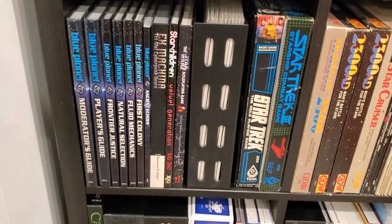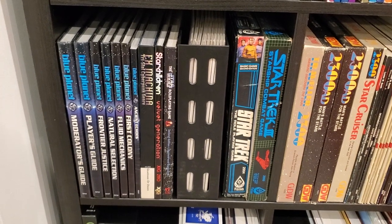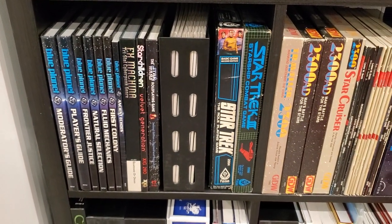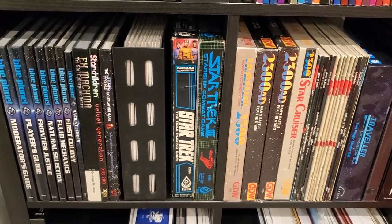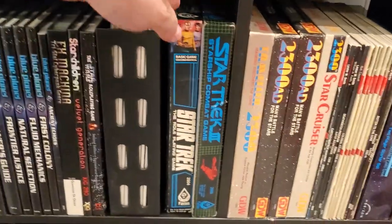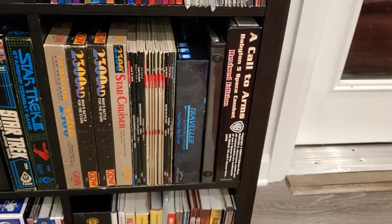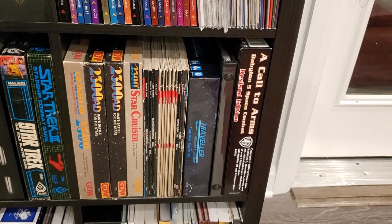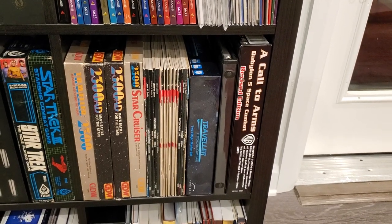Down here we have miscellaneous sci-fi stuff. Blue Planet — this is everything released for that as far as I'm aware. A couple of odds and ends including the classic Star Wars game from West End Games, Star Trek the role-playing game (which is pretty neat — I should do a video on that because it's got some neat features), and then we have 2300 AD. I think I have everything released for that by GDW, but Mongoose has done some stuff too now and I don't have any of that — that's something I'd like to remedy at some point.